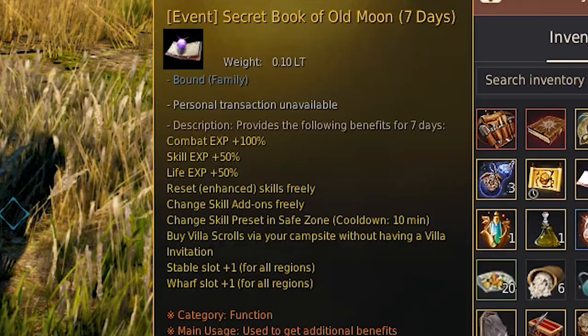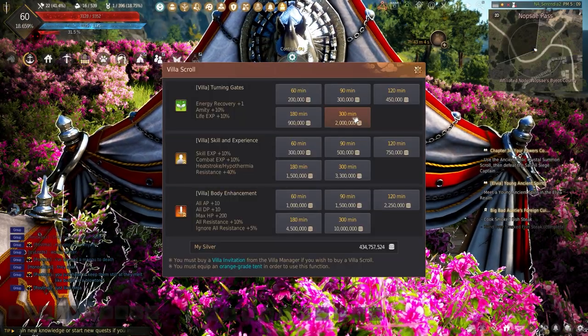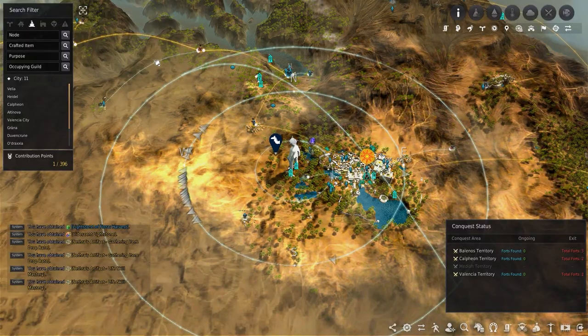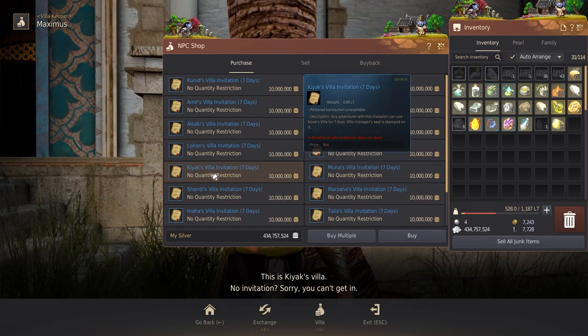Using the Comma's Blessing isn't enough though. Having the Secret Book of the Old Moon allows the remote use of the Turning Gates Villa buff, though it's not needed. This buff does provide plus one energy recovery. Villa buffs can be bought from any villa around the Valencia region and will require a villa invitation to use, which will last seven days.